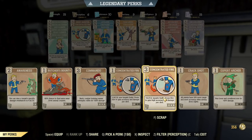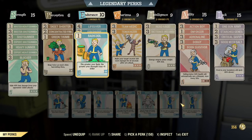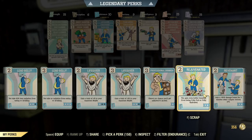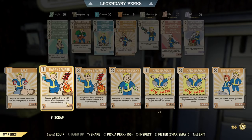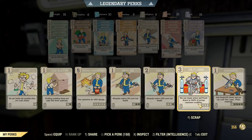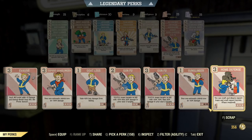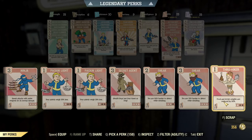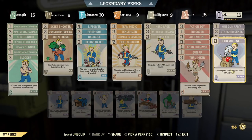I'll show you the perk setup I enjoy the most. In Perception, I changed to rank 2 Concentrated Fire and Green Thumb because this is a food build. In Endurance, another card for the food build: Rejuvenated, which increases your AP regen even more. In Charisma, I put maxed out Field Surgeon so you can heal your teammates and yourself really quickly with stimpaks. In Intelligence, I put First Aid to increase stimpak effectiveness even more. In Agility, I put rank 1 Gunfu, and then Pack Rat so I can carry my foods. In Luck, I put Good With Salt maxed out so I can preserve my food longer.